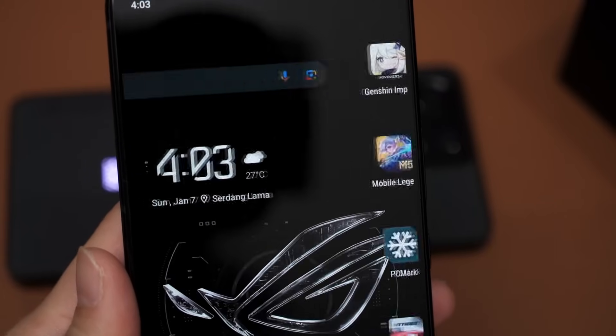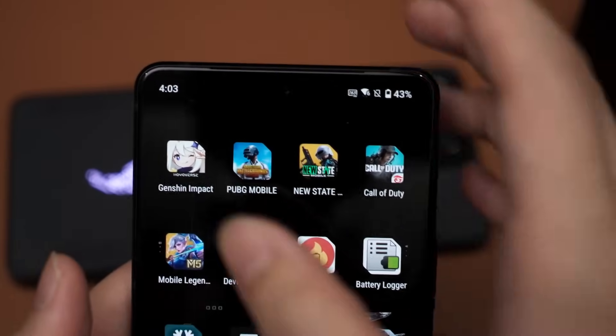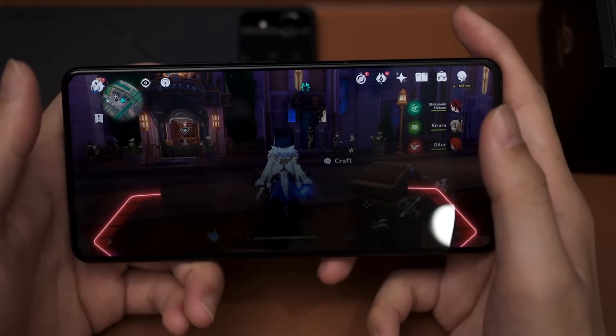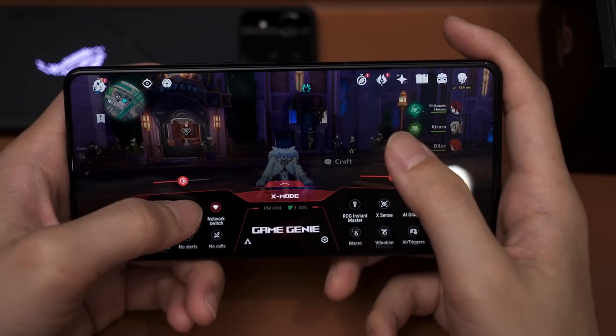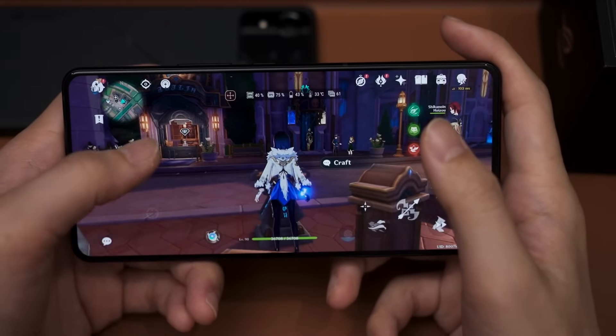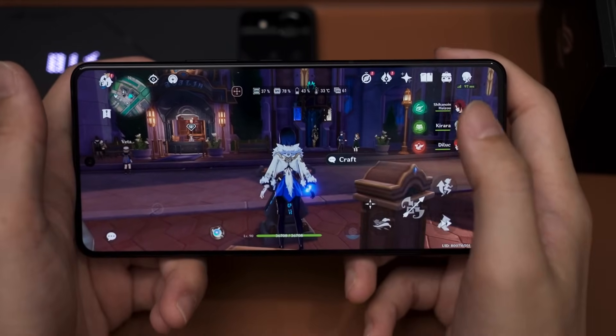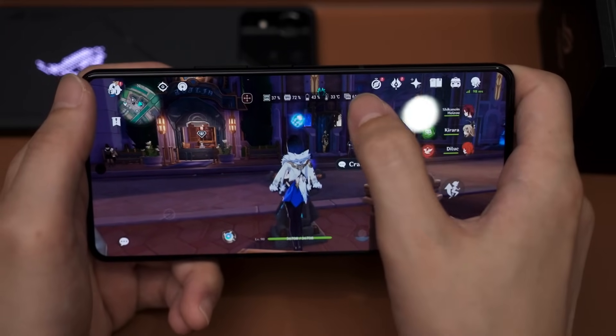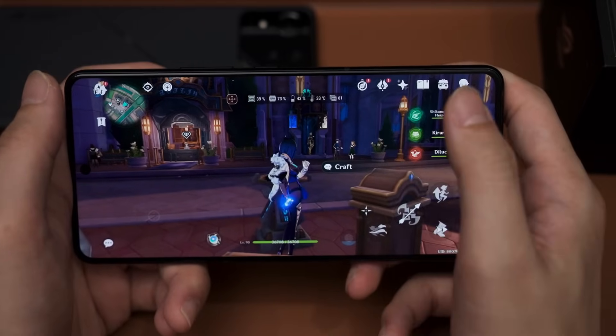Let me just jump into the gaming test. Genshin Impact first. Just like the Pro Edition, real-time info is already enabled and it is in X mode. So we have this FPS meter at the top — we can see CPU and GPU utilization alongside the temperature, and also the FPS number which is at 61.